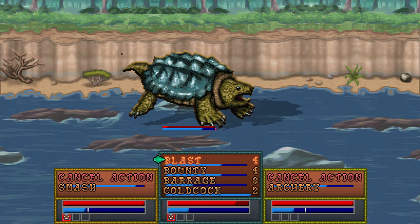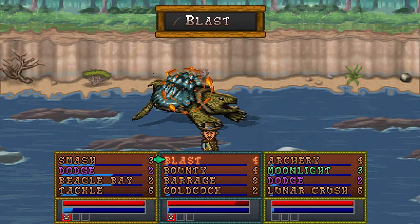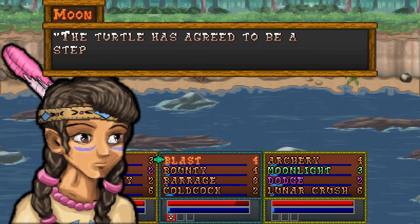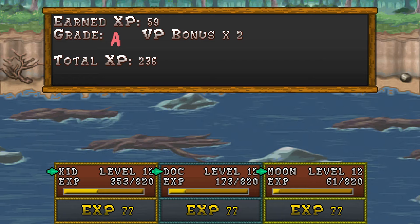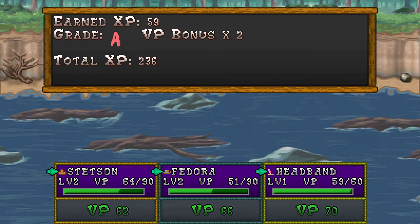So this thing's about to attack again — you can tell by that little blue bar on the bottom. But that's alright. Down you go. The turtle agreed to be a stepping stone after he was dead. That's right. We're humans — we rule this land! And now Moon's headband is leveled up.